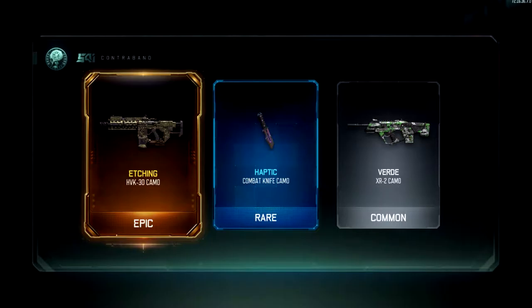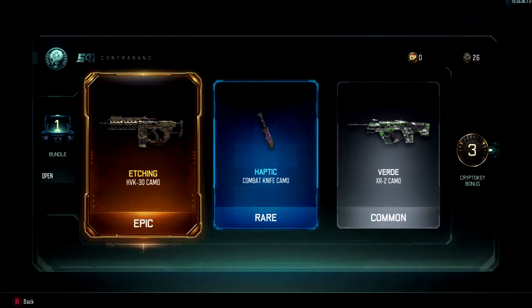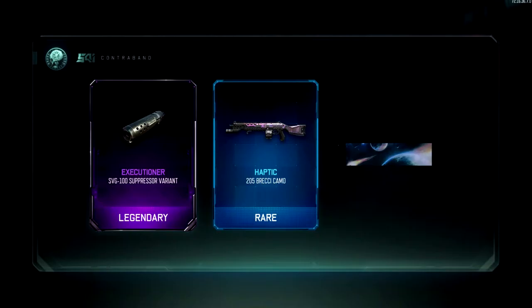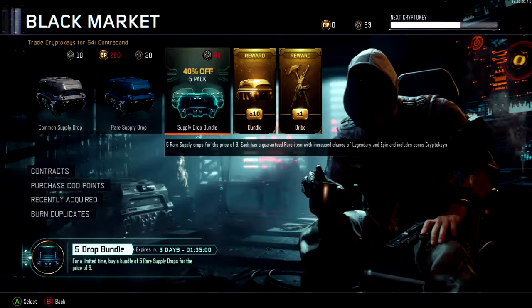We got some more, and I haven't even opened the weapon bribe yet. A camo for my knife — I like that gold etching. I think I like that gold etching camo better than the actual gold camo. We got a suppressor variant, and that's the third haptic camo in a row — well, not quite in a row, but... nice.